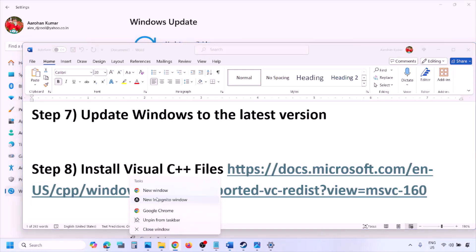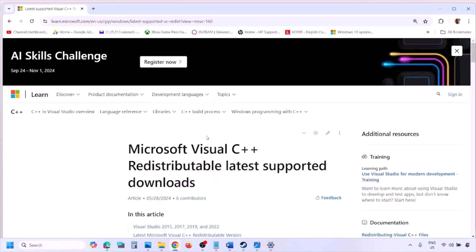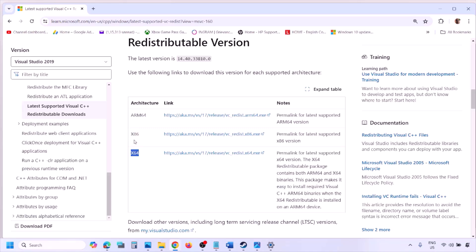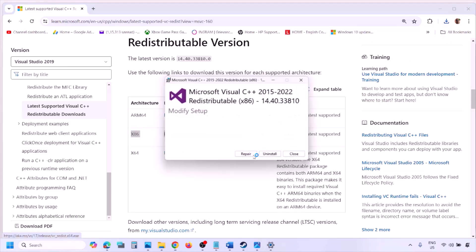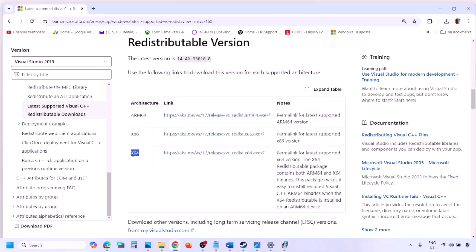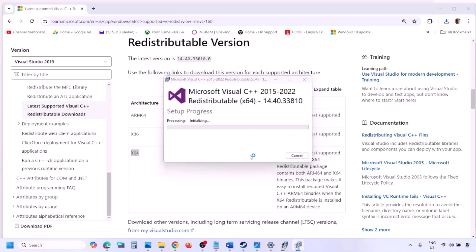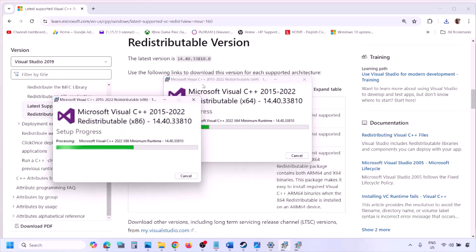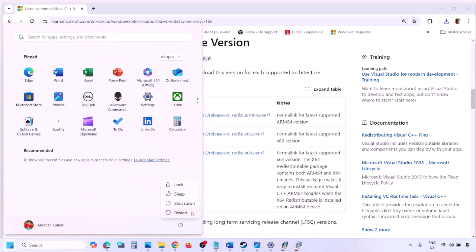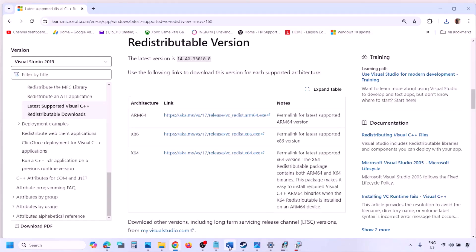The next step is to install Visual C++ files. Copy the link provided in the video description — it will take you to the Microsoft website where you can find Visual Studio 2015, 2017, 2019, and 2022. Download both the x86 and x64 versions. Run each EXE file — click Repair if you see that option, or Install. Click Yes to allow. Once both are installed, restart your computer, then launch the game and check.